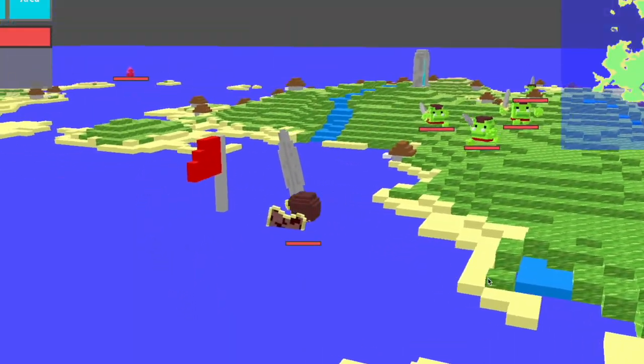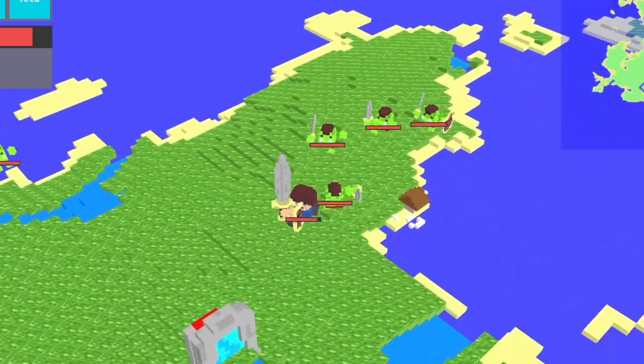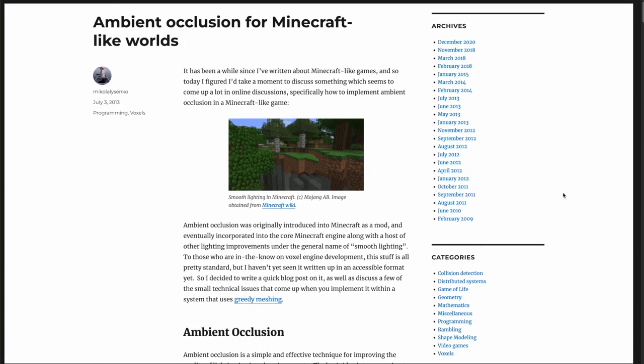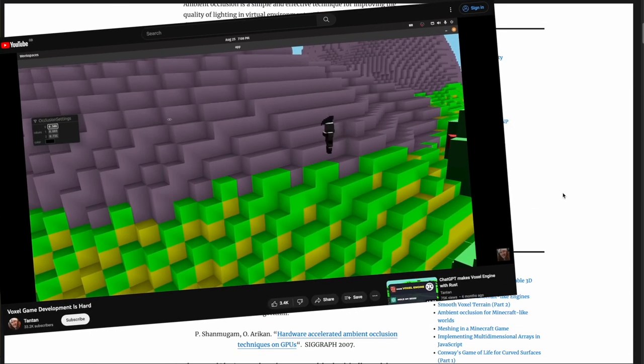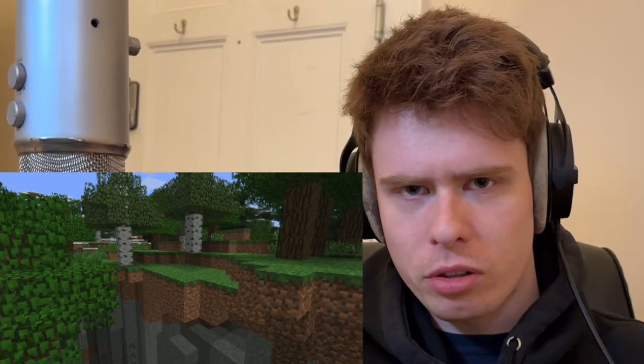The problem was fundamentally in the lighting code, so I scrapped all of my own ideas and went to the internet for help. I eventually found this article about voxel game development, as well as this video by a guy called Tantan, titled 'Voxel Game Development is Hard.' Can relate. Pretty soon, I found what I needed: ambient occlusion.